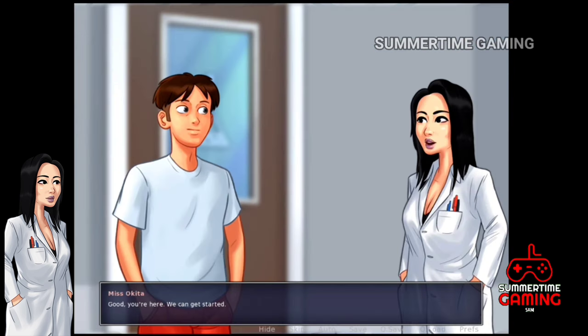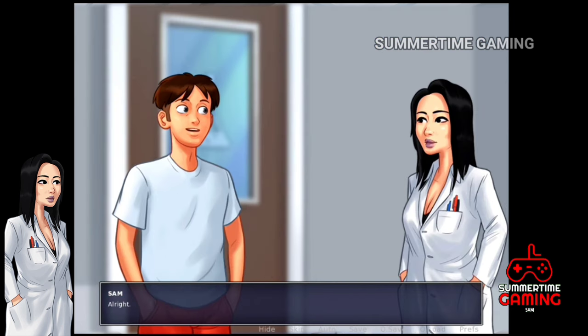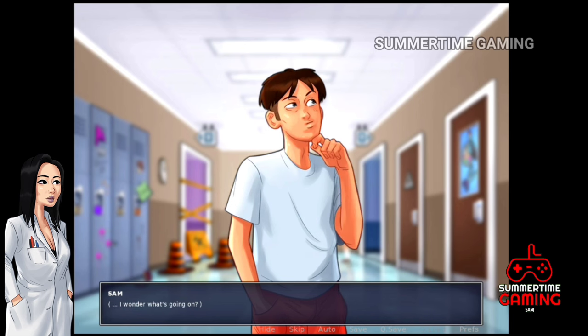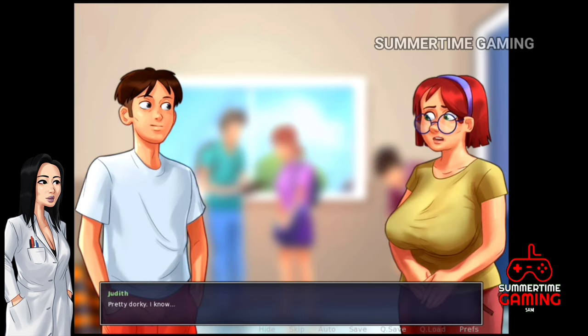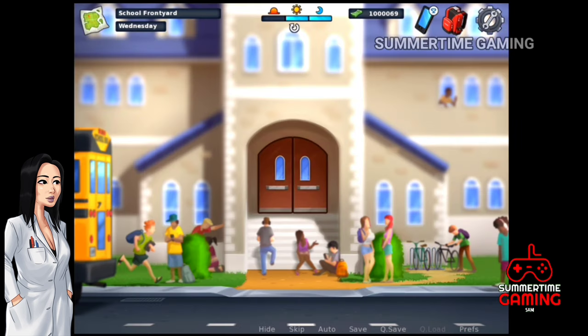Miss Okita has a new invention and we have to help her again so she will give us good grades in science. We need to make spectacles — for that we need goggles and lenses. Let's go to the school left hallway where we can see Judith. We ask her for the lenses, but she says she will give them to us in the afternoon.